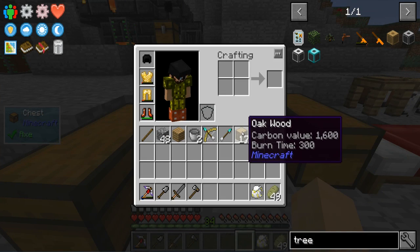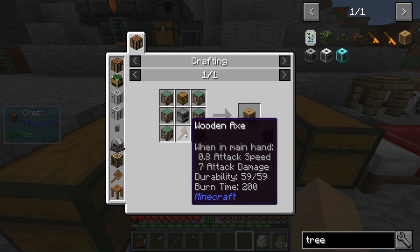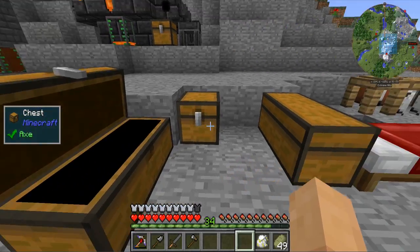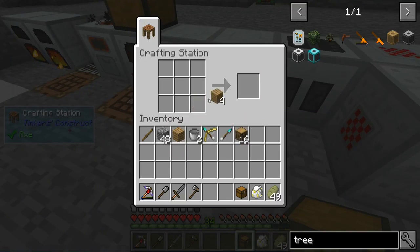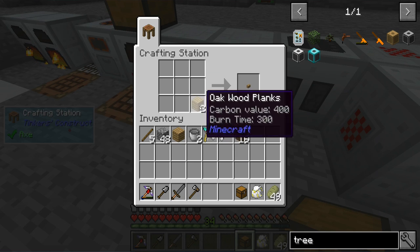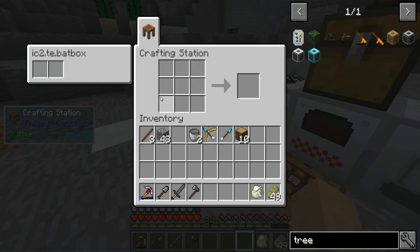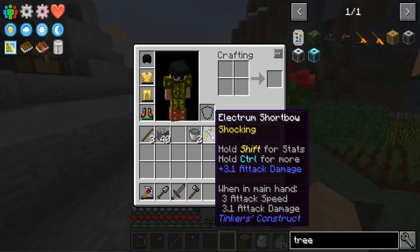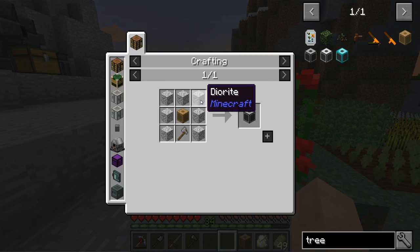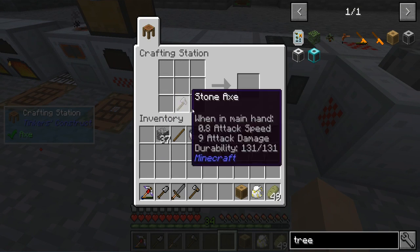We need wood pretty badly — this might become a problem. The wooden chopper requires wood blocks, a chest, a wooden axe, and a furnace — not too bad. I have a chest here, a wooden axe, and a furnace. That gives us the wooden chopper. But we're going to immediately upgrade it to a stone chopper because it's much more efficient.